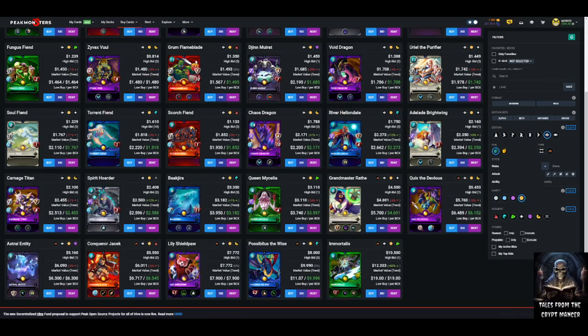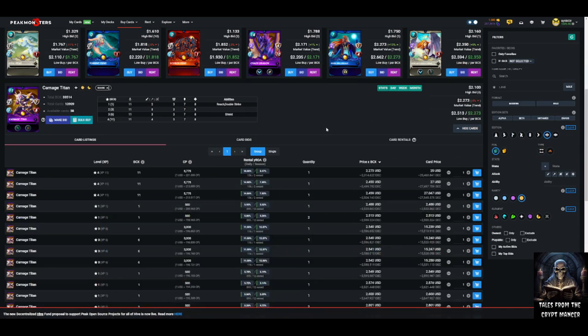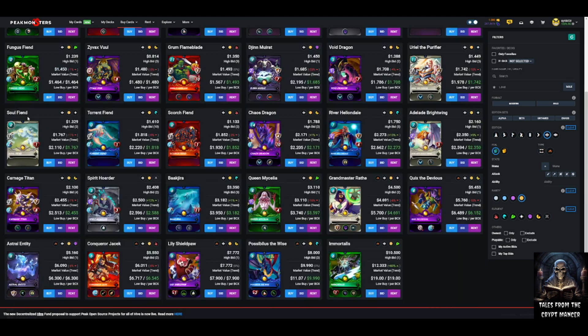Carnage Titan is similar to Grun — value placed on tanks or off-tanks with double strike. That sweet spot of four base damage with double strike is just too good. Even three damage with double strike is definitely something to consider as a valuable offensive card because of its efficiency.